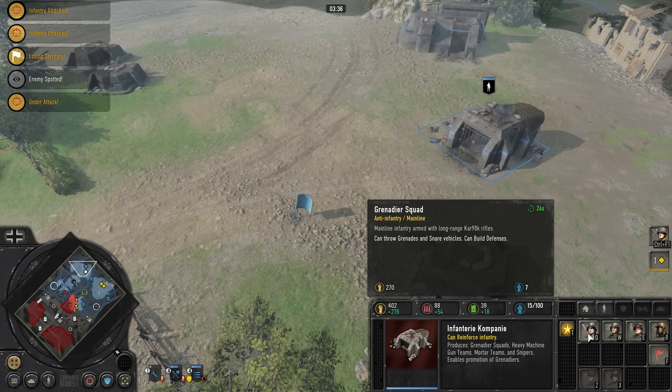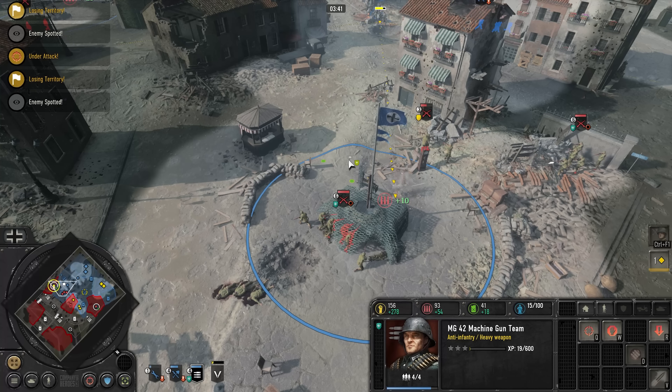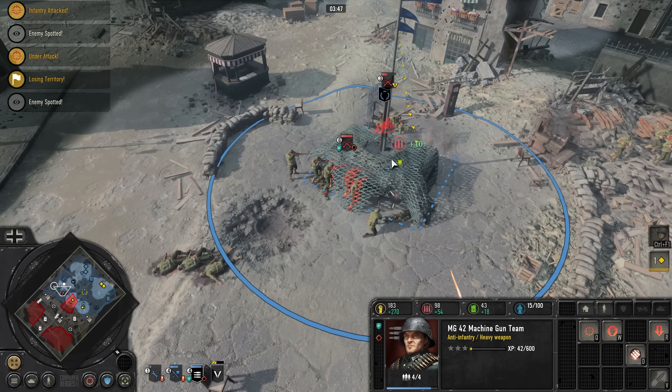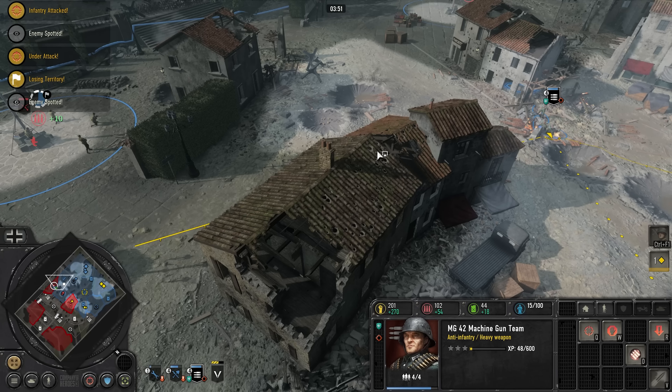Yeah, you're getting a bit bum rushed over there, dude. You might have to fall back. I'm trying to. They found my camouflage point. That's totally not camouflage because they know they have to destroy it. This seems a little stupid to make a camouflage point.